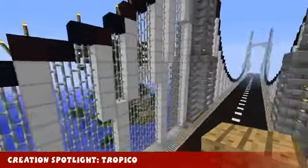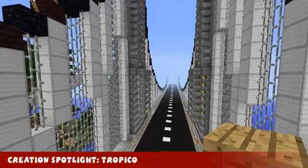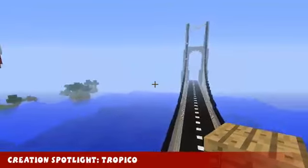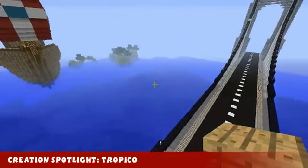Welcome to this week's creation spotlight. This week's creation is called Tropico, by Johnny007, found on Planet Minecraft. The link's in the description below where you can get this world save. We've got this really awesome long bridge for a start, which is awesome.